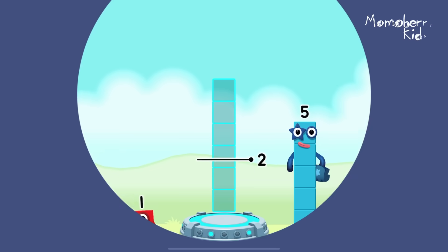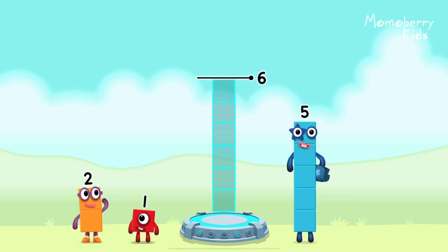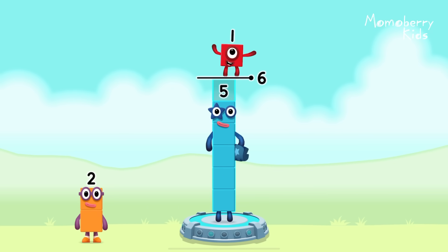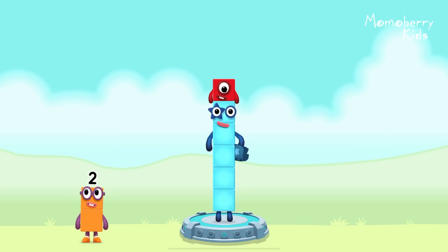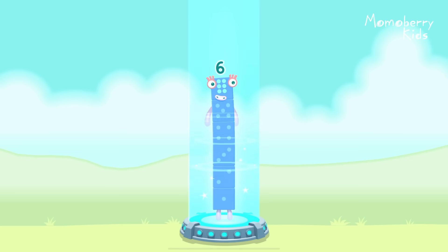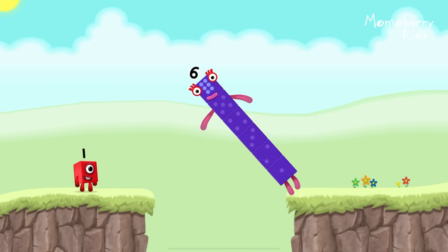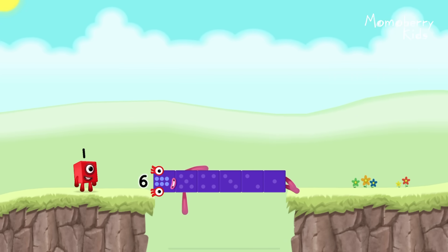Add number blocks to make six. Five, one. You got it. Five plus one equals six. Six. Well done.